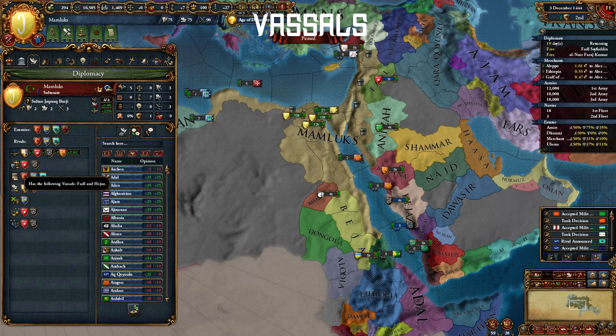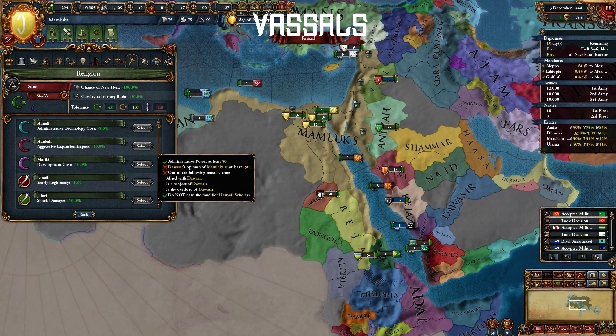You start with two vassals in Hejaz and Fadal, and you'll keep your vassal count high as you conquer North Africa and vassalize a nation with a good Scholar of your choice.